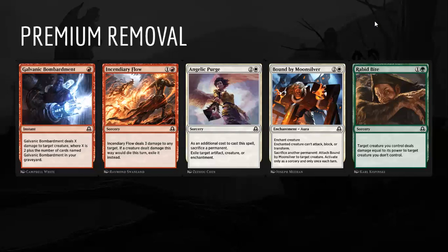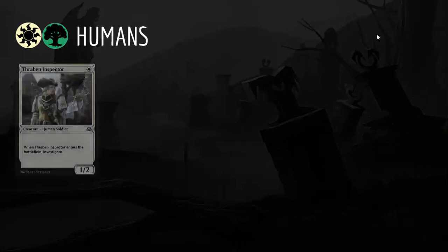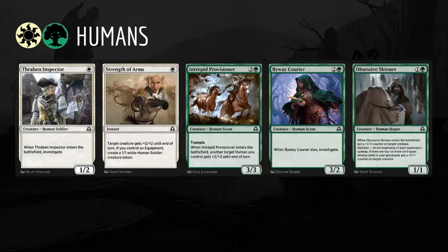The four main archetypes doing well: Green-White Humans has been performing quite well. Thraben Inspector is one of the top commons in the set and fits into several different decks. Strength of Arms is a really important piece — without combat tricks you'll run into situations where your opponent has two-threes and two-fours that you just can't get through since your creatures don't have flying. Intrepid Provisioner does some serious work — plus two, plus two is no joke in an aggressive deck. Byway Courier adds a solid body and value. Humans is pretty straightforward, but I really want to stress how important playing lots of Thraben Inspectors and Strength of Arms is to the deck.